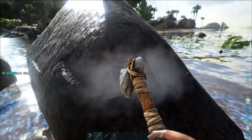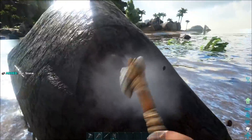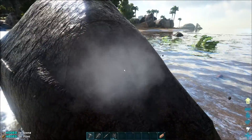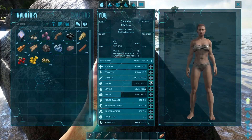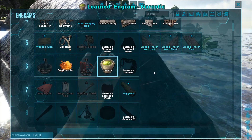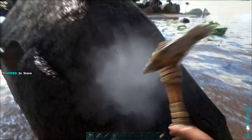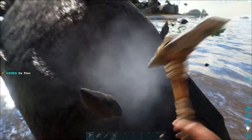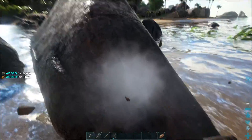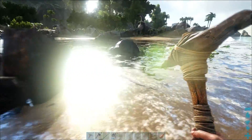Might as well gather some stone while we're here. So I can now make narcotic, but mortar and pestle is just too many engram points right now. Huzzah! I was starting to wonder if that was ever going to break. Right, so I can't really go straight across there because those birds will have me. I guess I want to give the meat a chance to cook.